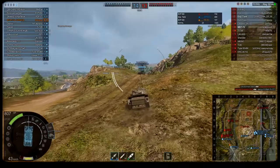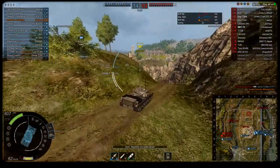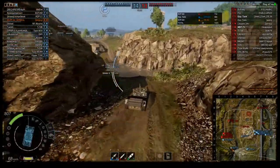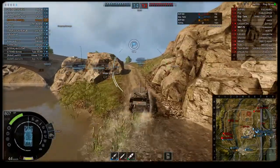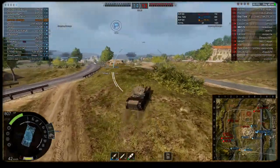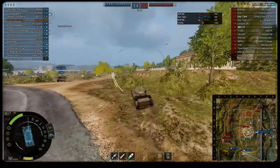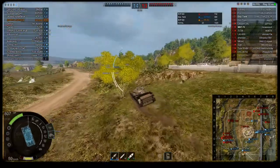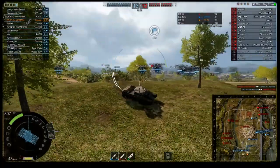I decided to go back to the spawn and I get spotted again. On this side they are really rushing the enemy, but it's actually stopped. That's just a big danger when you are pushing one side — when you get halted, you can't move forward. Then you start losing tanks.